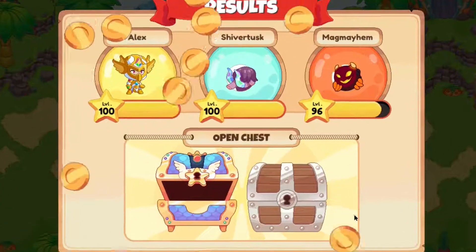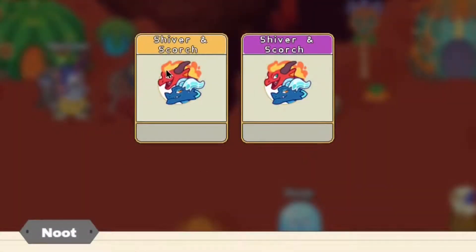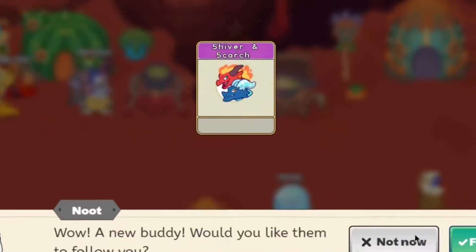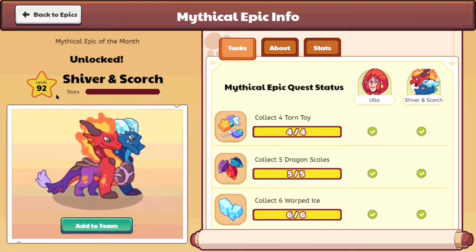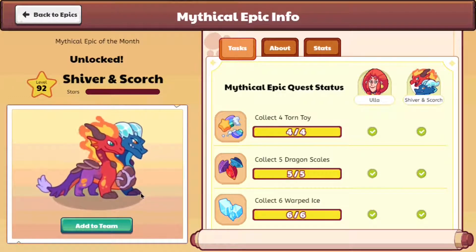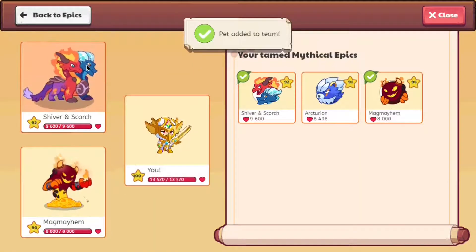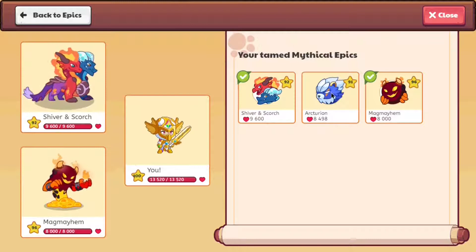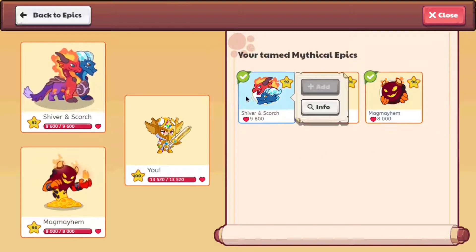Let's open our chests. As you can see, we got ourselves Shiver and Scorch — one of them is the pet and the other is a buddy. We have a level 92 Shiver and Scorch, but for some reason their levels seem to keep dropping. My previous pet was level 94, but this one is level 92. Something weird is going on — they aren't coming in at the same level.